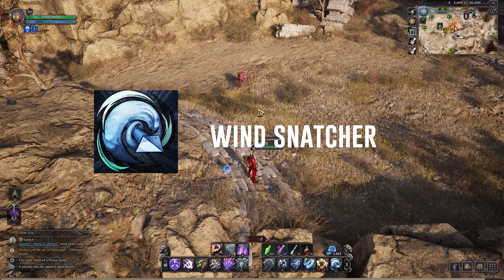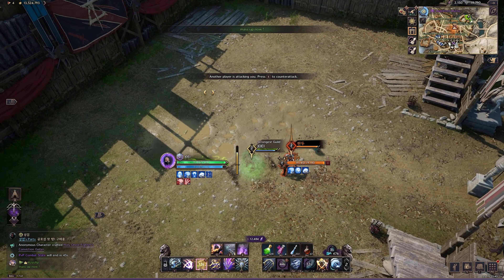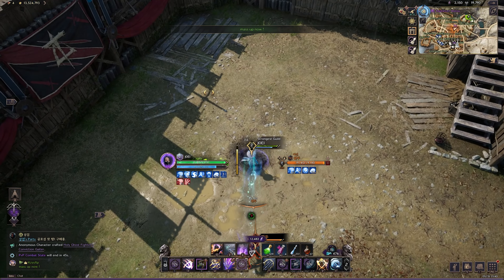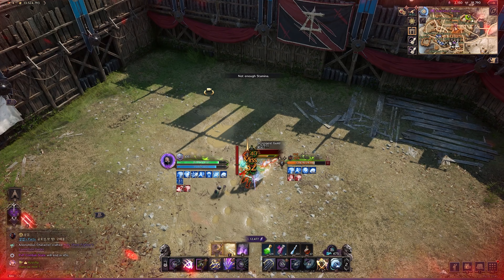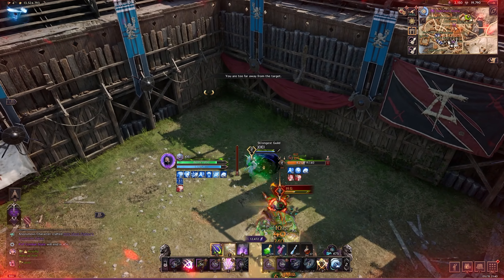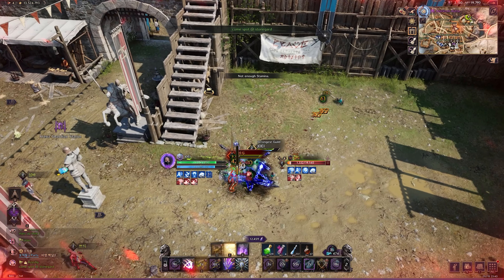Coming up next is Wind Snatcher. This ability slows your targets and increases your movement speed. If the target is already slowed, it decreases their attack speed and increases your attack speed. This debuff is also classified as a weakened, and it's very good to use in PvP as it helps you kite your enemies.